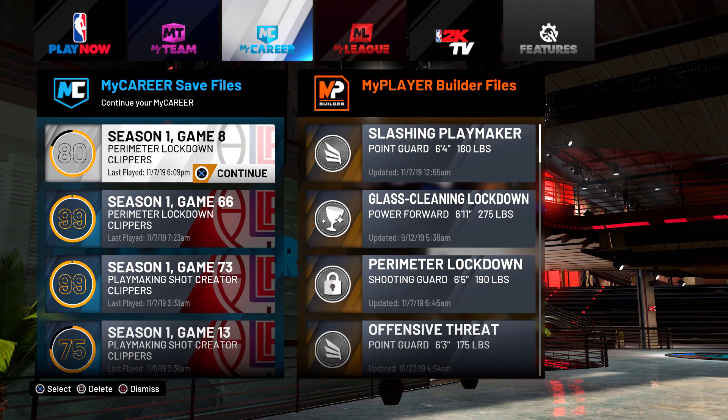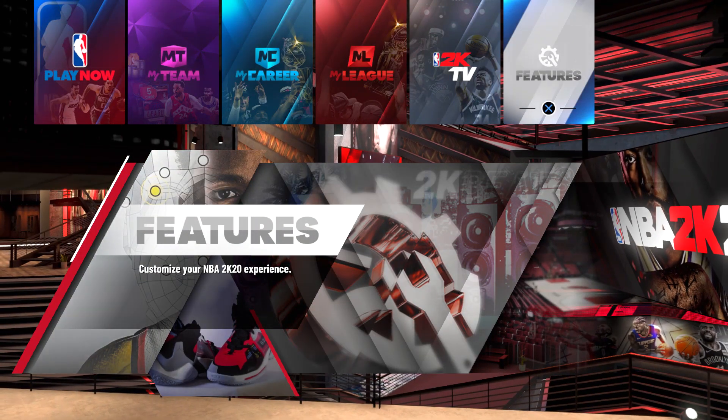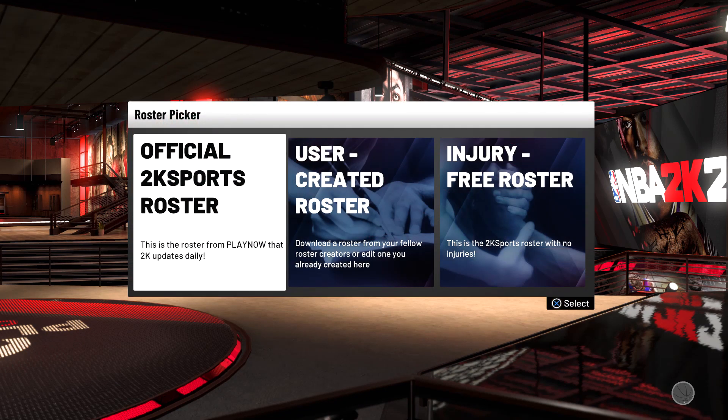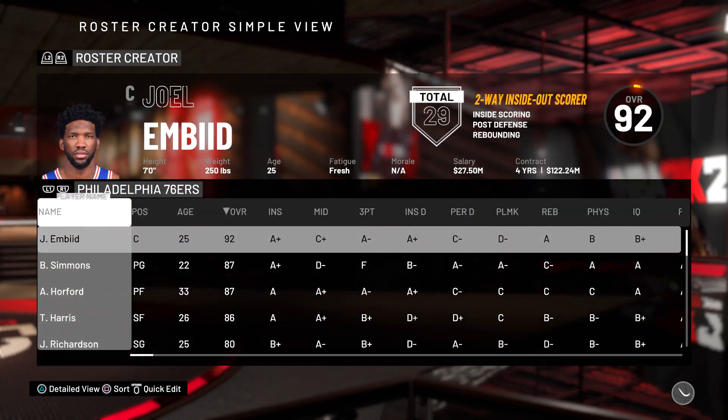Pay very close attention. This is an 80 overall build that I'm going to show you how to do it on. Since it's already done on my perimeter lock 99, I might as well do it on an 80 overall to show y'all. So first, you want to go to Features, then go to Create a Roster, then select the 2K Roster — the official 2K roster. That's the only roster you want to click.